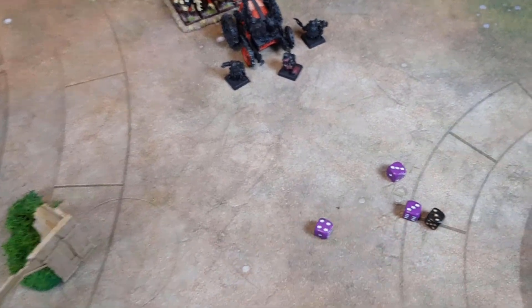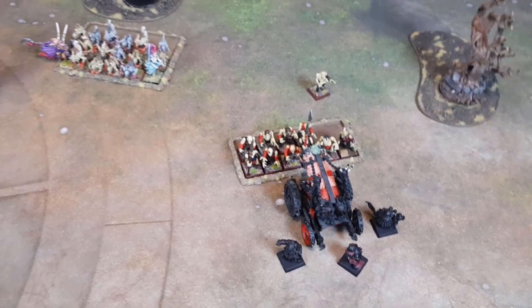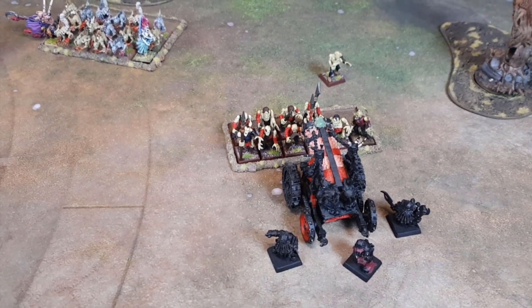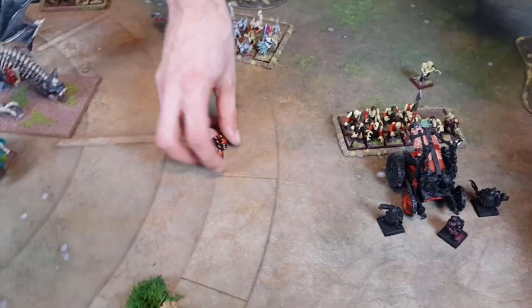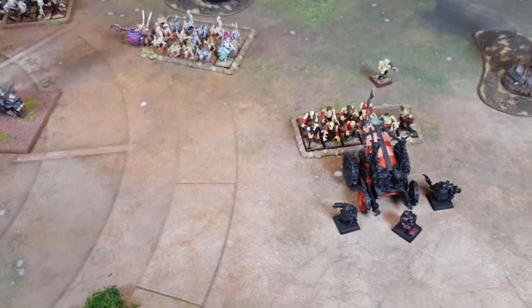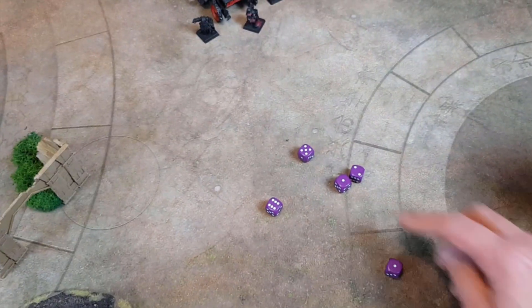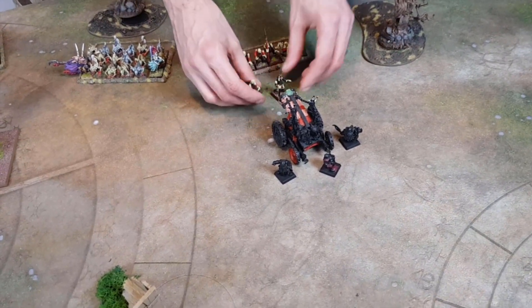Over to the Hellcannon — hitting on threes, wounding on twos — one Zombie killed. The Zombies try to wound back — going four to wound toughness six. Three hits — one save — the Zombie does a wound! Checking armour save: four-plus, five-plus — passed, fine. Thunder Stomp: five — still only managed to kill three total, four with combat. Five for charging — five more crumble. Two Zombies left.